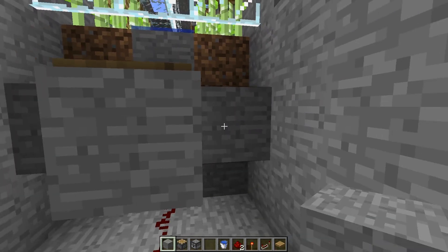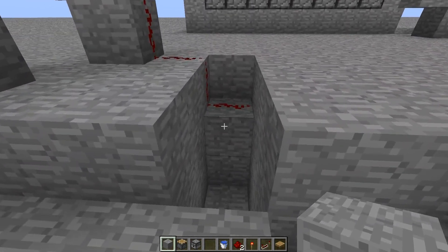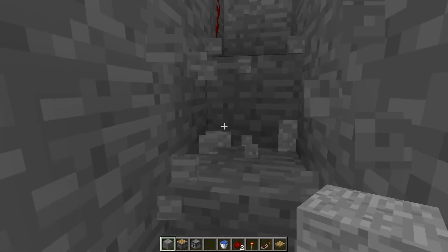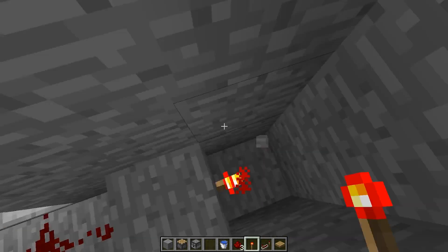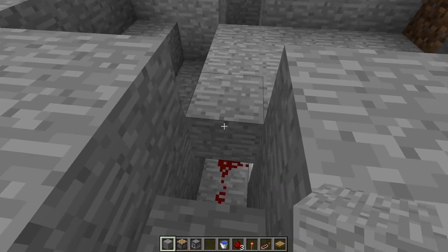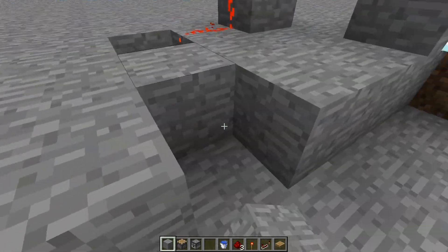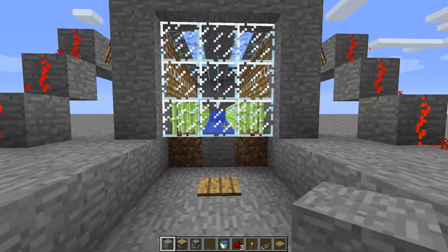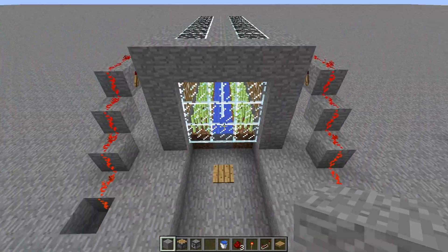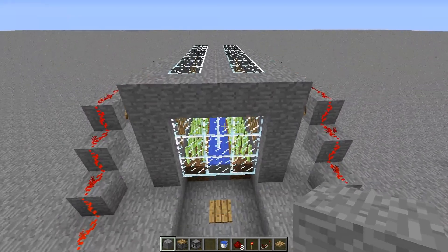We're going to cover this up so we don't need to work down here anymore. We didn't do that side yet, so put the redstone there and cover it up — same on this side. You can cover that up however you want. And we should have an automatic reed farm that will activate on its own and be fully automatic. That clock we built down there is completely optional, but it's what makes it fully automatic.